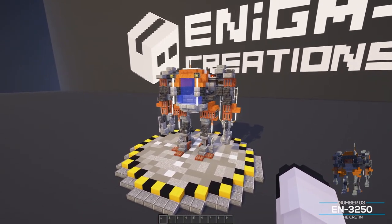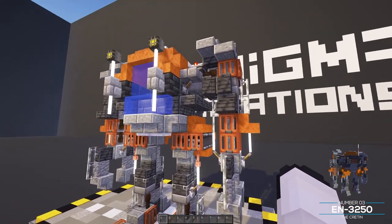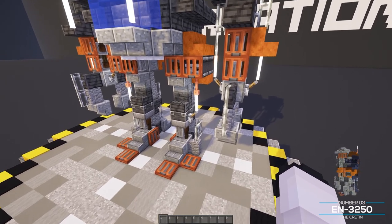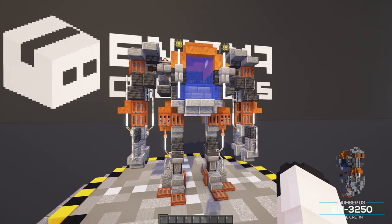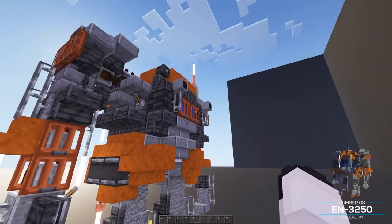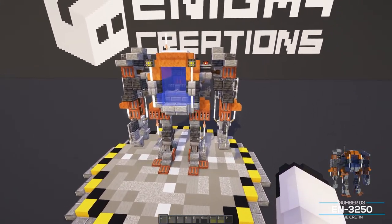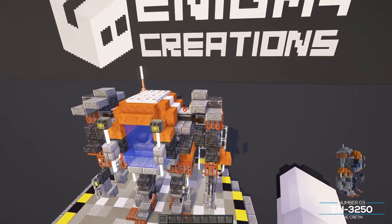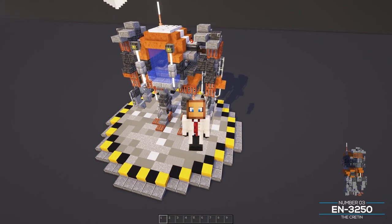The idea behind the Cretin is that you get inside it, or radio-control it, and lift things you wouldn't want to lift yourself. We're using observers, acacia trapdoors, polished andesite, blast furnaces, levers, end rods, lightning rods, deep slate, and smooth red sandstone. Around the back are two extractor fans and two exhaust units to pump out fumes. The EN 3250 is one of my favorites, mostly because of its pauldron-esque upper arms that give it a very dwarven, squat look.